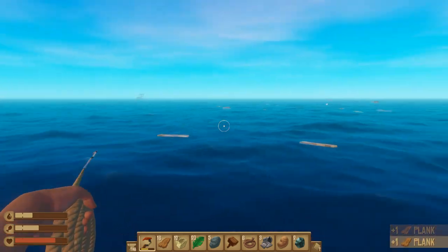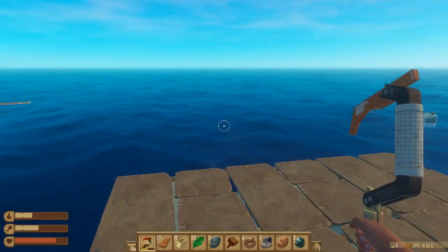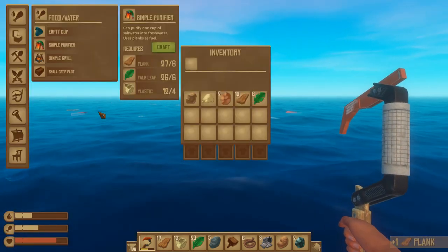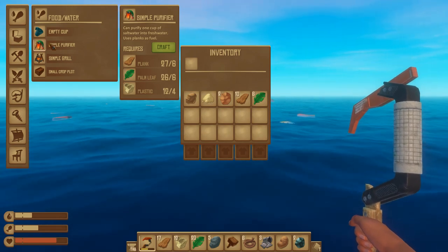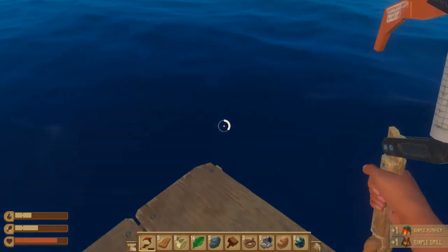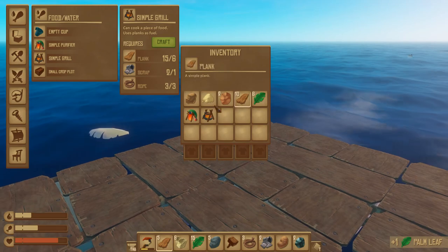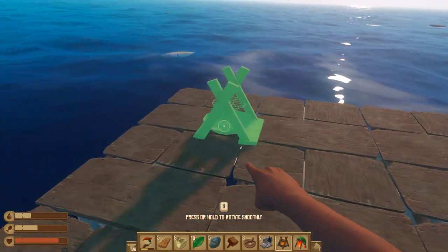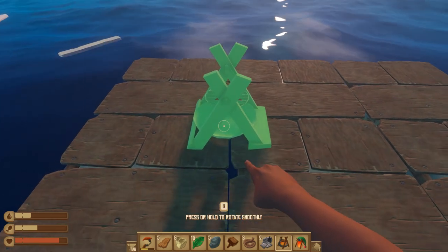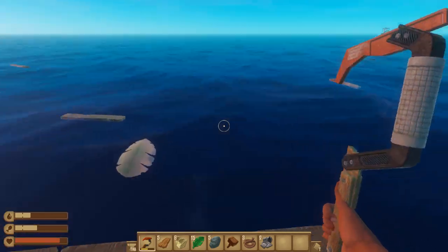We need to start thinking about what we're going to need to survive - that's priority number one. A simple purifier and a simple grill, that's what we need. I can build both of those already. Let's place them - I don't want them on the outer side because the shark might get them. A good tip: you can put them in the middle on four foundations and they will pretty much never break.